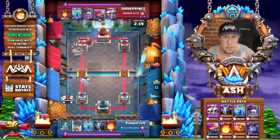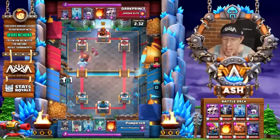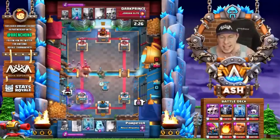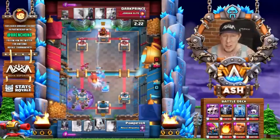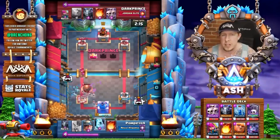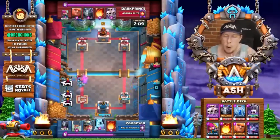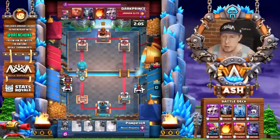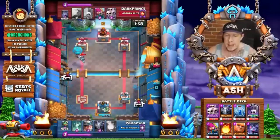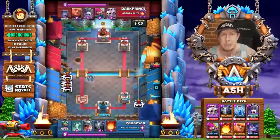I had the opportunity to talk to Dark Prince about the deck, and I want to share some strategy tips as we like to do here on CWA. One thing that's a little different than normal giant decks — the first thing Dark Prince told me is that he will always start out matches with a Giant in the back of the King Tower as the first play. That's a very unorthodox move. But you're going to see some serious power pushes, like the one against Pompeo, taking the tower on the very first push. He's also able to defend really easily.